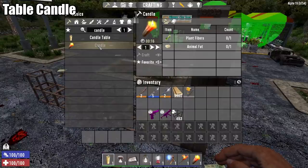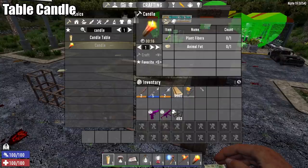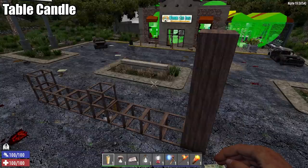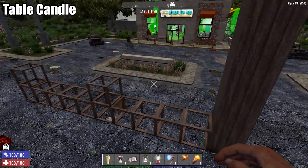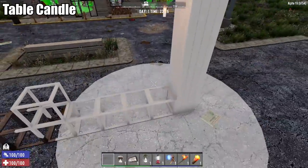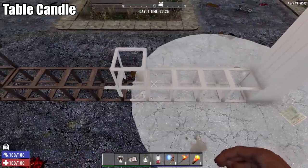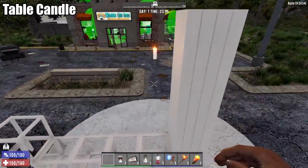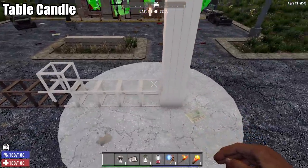The first thing we're going to test is the basic candle — this little table candle you can make just by having a regular candle that you can find everywhere. Those candles you can get with plant fiber and animal fat. They're pretty much the exact same candle. So we're doing the regular candle first, and you can see where the white border is — it goes out about 4.5, almost to 5 blocks from its source. The standard candle is not super bright, pretty much average all around.